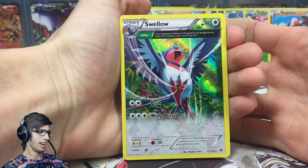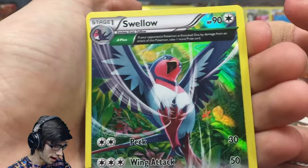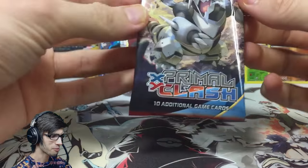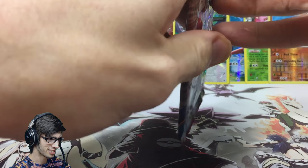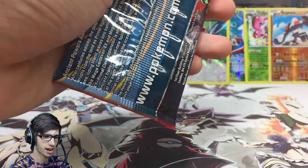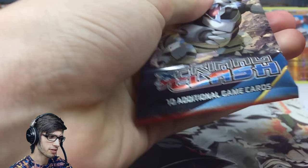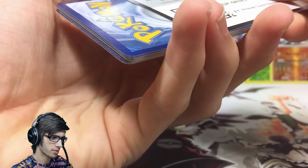This box is so good right now — we are four from four! Swellow comes through with the goods — Peck and Wing Attack. One of my favorite Gen 3 Hoenn Pokemon! We still have one more pack to go — can we get five from five? It's like ask and you shall receive right now. I was only hoping for like one pull because I've had some bad history with these bigger, more expensive collection boxes. There's the code — let's see if we can end it on a high note.